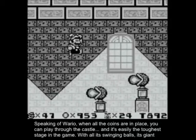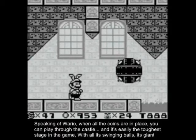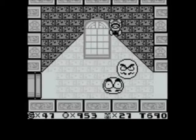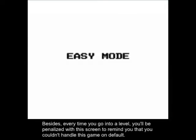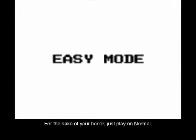It's easily the toughest stage in the game, with all its swing balls, its giant discs, its spike traps, its lava, and its Wario Globes. Of course, you could switch over to easy mode to beat it, but where's the fun in that? Besides, every time you go into a level, you'll be penalized with a screen reminding you that you couldn't handle the game on default. For the sake of your honor, just play on normal.